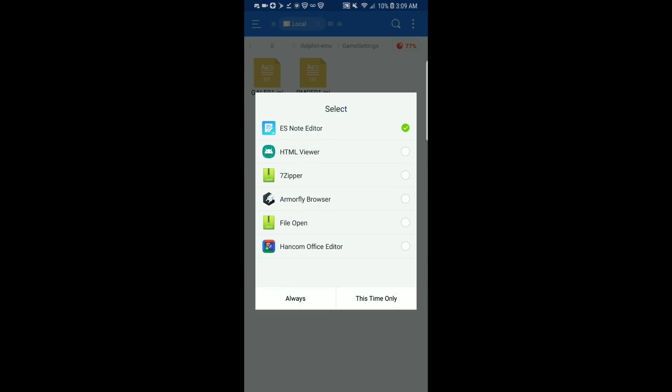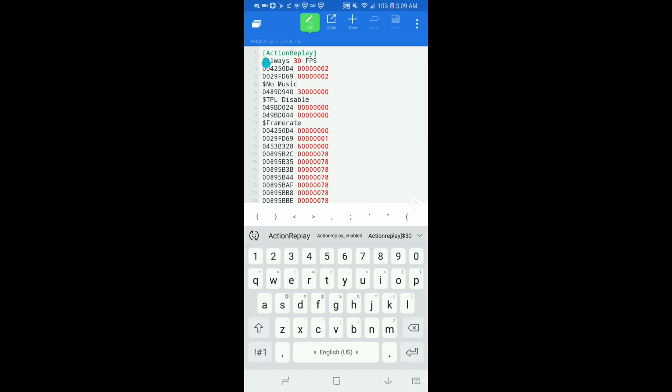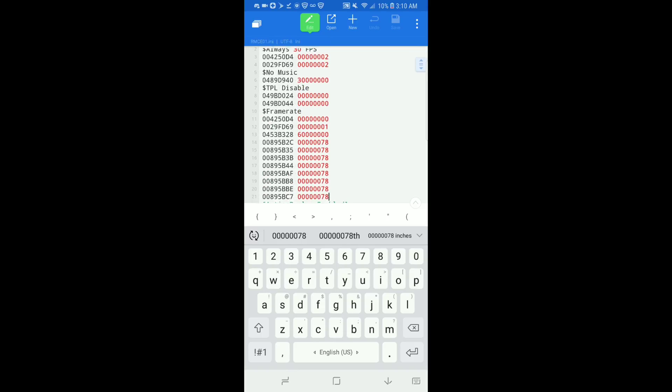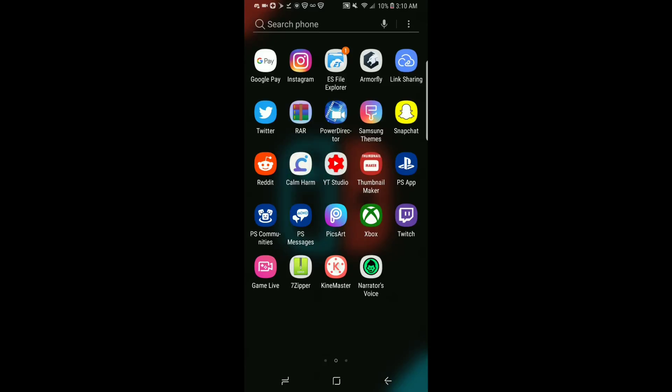Go to your game settings if you've made any. Erase everything you had in the game settings, then put in what I'm about to share — copy what's in the link in the description below, and you're good.